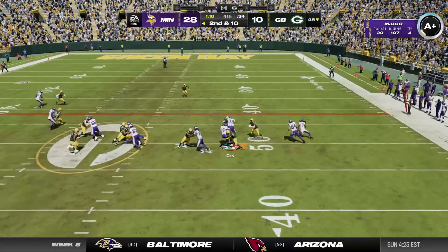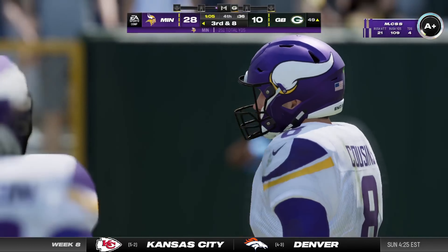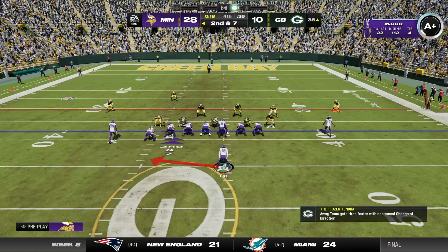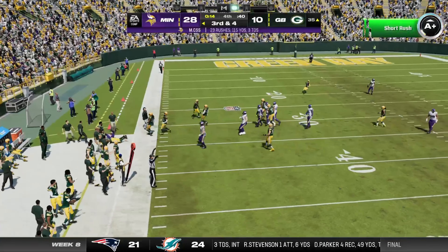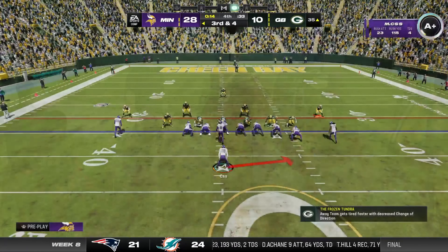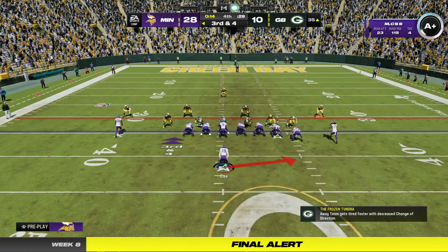One back in the backfield gets the carry, taken across midfield and into Green Bay territory. The Vikings signal for the first of their timeouts, leaving them with two remaining. He's going to be out of bounds down around the 35 yard line — he was looking for the cutback lane, it never materialized, and there was excellent pursuit to stack that play up.